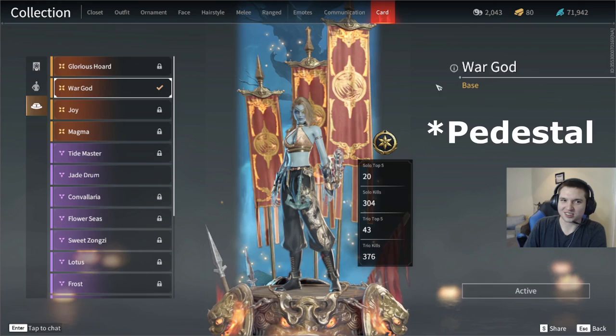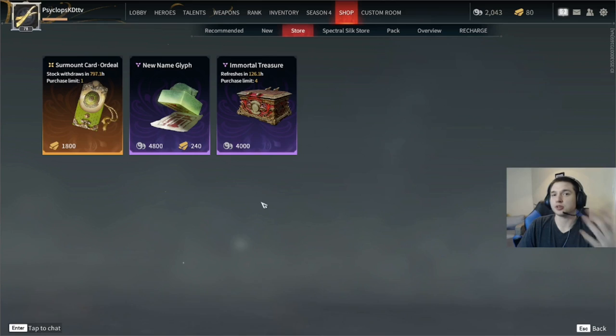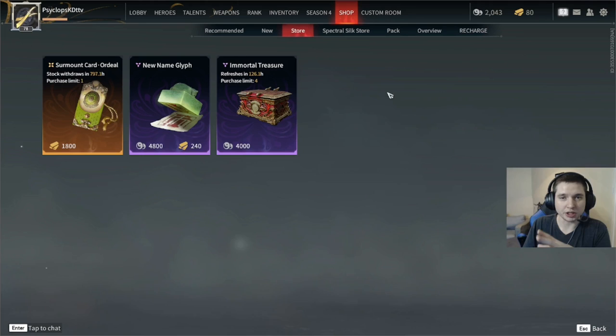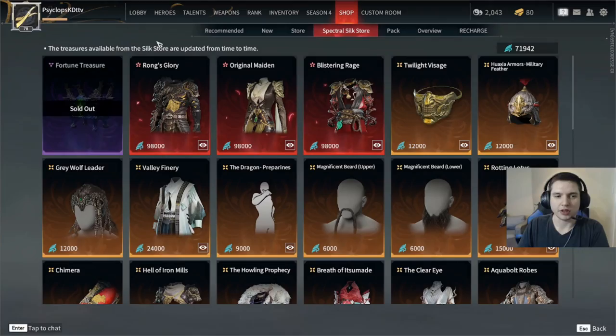When you've got more tae than you know what to do with, one thing you can spend it on are these immortal treasures. It refreshes with four every week: the first costs 4,000, the second 6,000, the third 8,000, and the fourth 10,000 — so 28,000 tae a week gets you four immortal treasures. You can also hop over to the silk store and buy a fortune treasure a day, but it's not very many and once you've reached the purchase limit, they don't refresh.